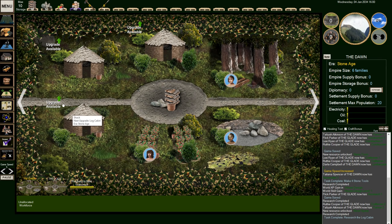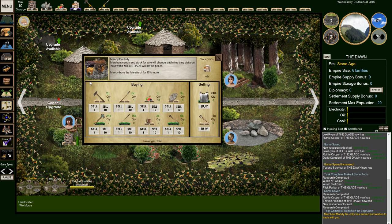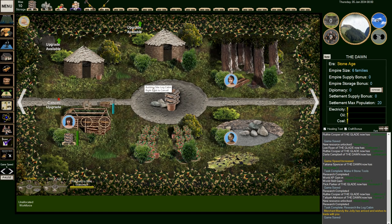So over here in the Dawn, let's upgrade this shack. I'm going to tell Taliyah to come over here and start building this up to give us a bigger house, which gives us more people. More people means we can do more things. A trader is here — we can sell one of our tools for ten coins. Sure, I'll sell you one.